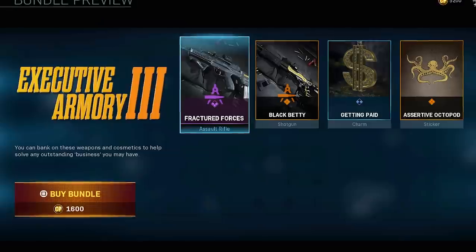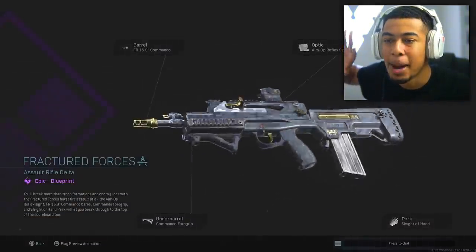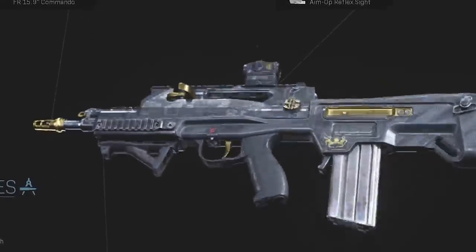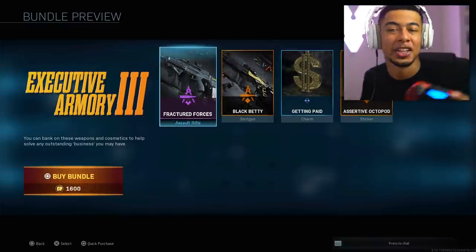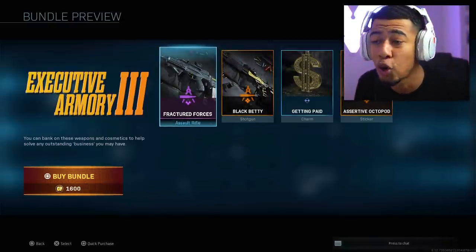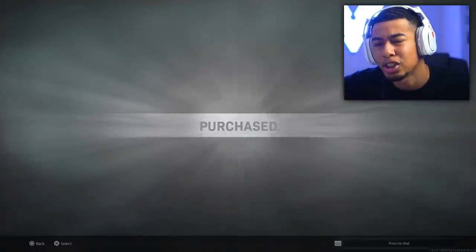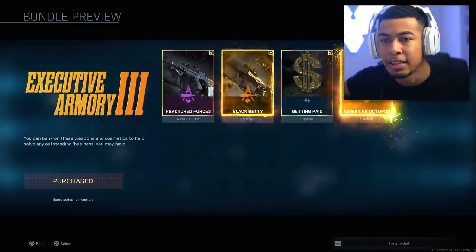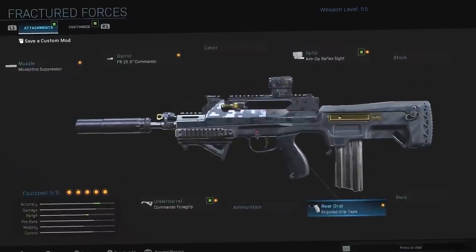The one I want to make a video on is this Executive Armory three-pack. Look at this weapon — the FAMAS. I swear that looks like the Black Ops one, right? Maybe I'm tripping, but this shotgun looks crazy as well. I want to buy this and use it for today's video, especially with camos on it. It's 1600 CoD Points — bang bang, we get the money sign.